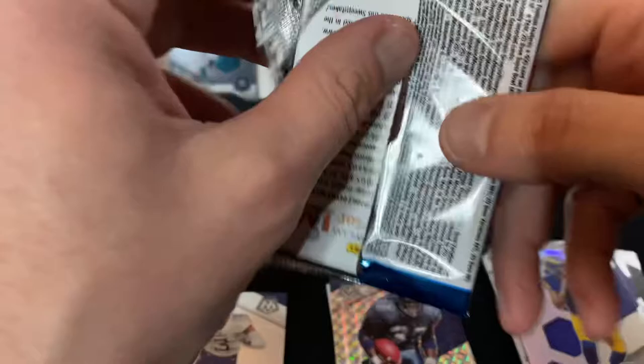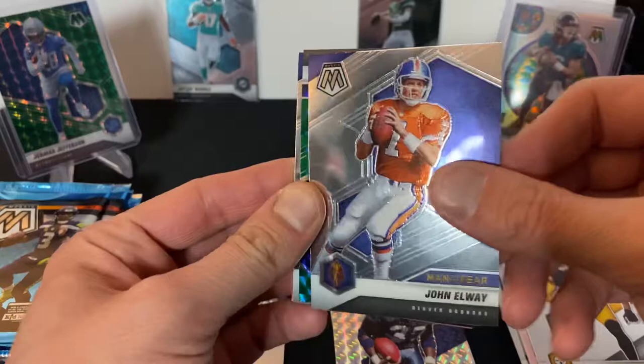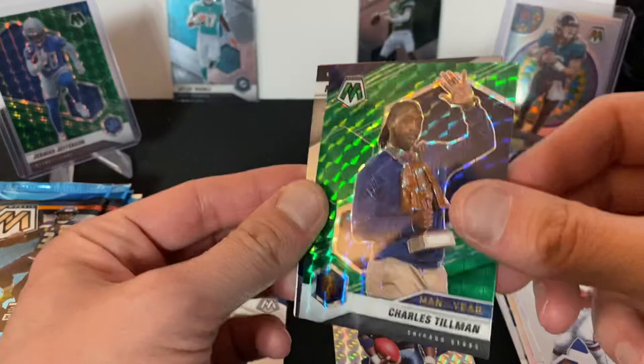We got some points last time as well — 250. Here we got TJ Watt — nice, haven't gotten him yet. Man of the Year John Elway. Nice Chris Tillman Man of the Year as well, and Josh Allen.